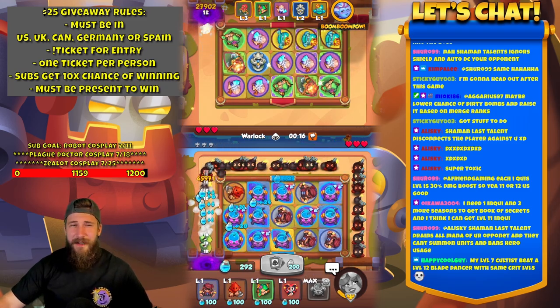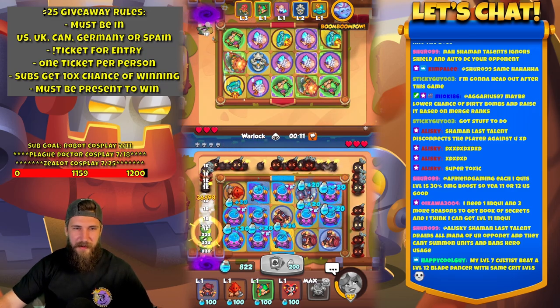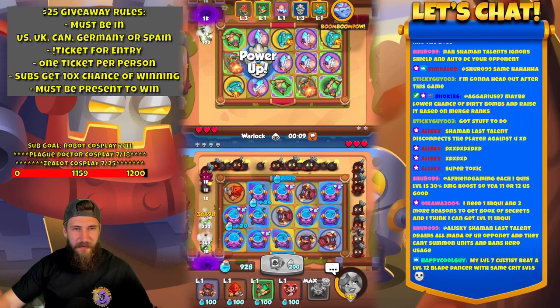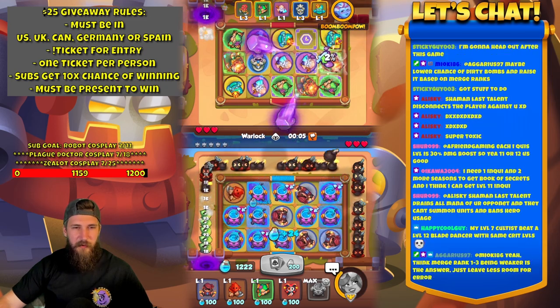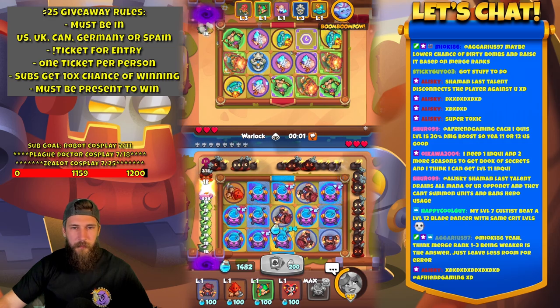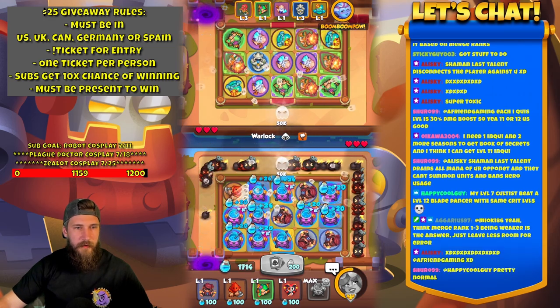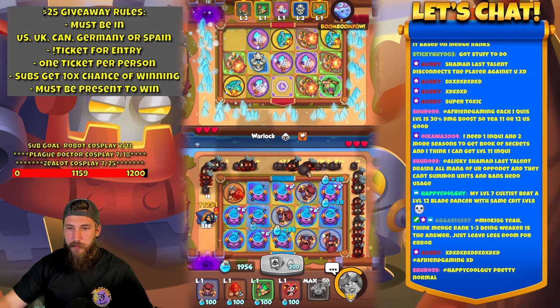I think Shaman already has secret talents and it already disconnects you. I swear every time I play a Shaman player they disconnect me. Each Inquisitor level is 30%? I thought it was 20% — I think it's 20% damage boost. Yeah, 11 or 12 is good. Whenever I went from 12 to 13 it was a noticeable difference.